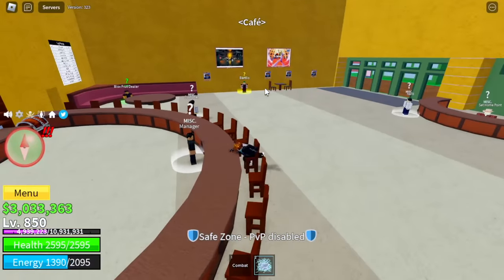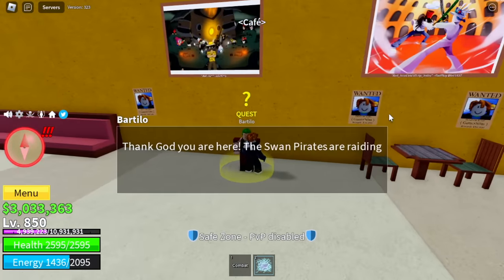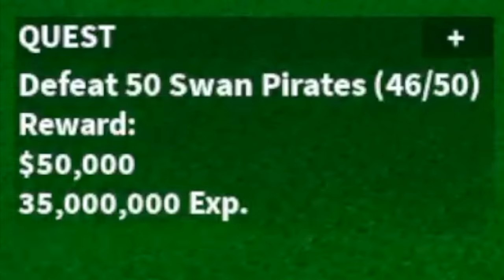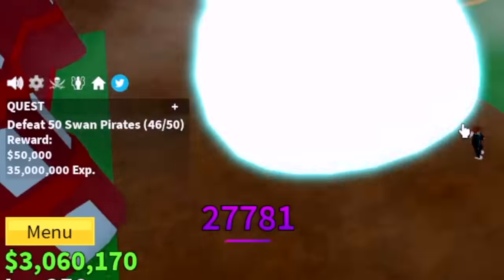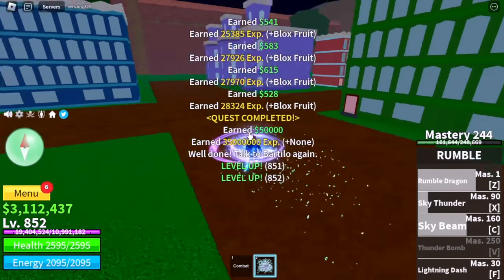Next up, here is the Bartillo Quest. This is the start — the requirement to begin the V2 race upgrade. So: 50 Swan Pirates. Kind of easy, to be honest. We're going to skip to this part — just skip to the good part.